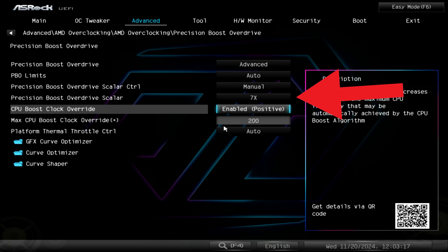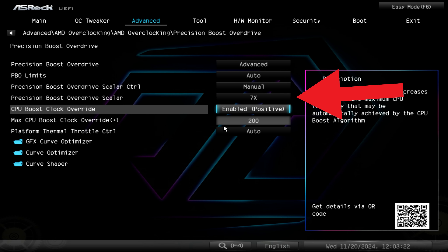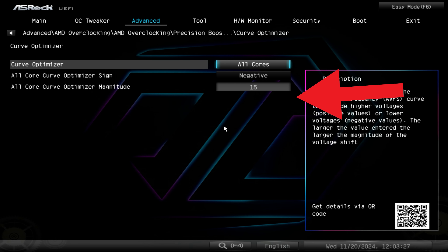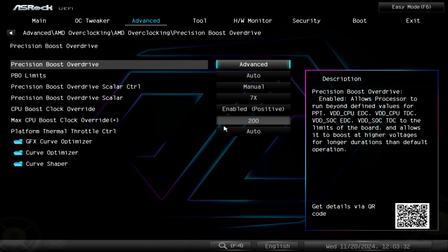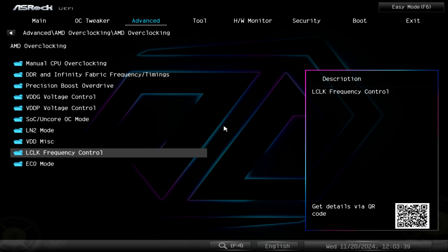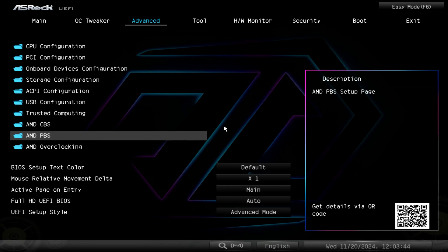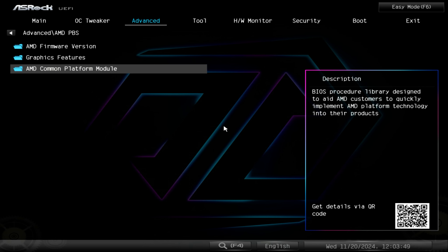AMD, for some reason, they recommended 7 to 10X, and I want to caution you guys about going anything above 2X, because this is a multiplier and it does apply to voltages. Because I haven't tested the CPU out for longevity purposes on these settings, I can't tell you if this is gonna be safe. Generally when I recommend settings, especially with overclocking, I like to make sure that my viewers are at least getting a safe experience and they're not gonna wreck their computer in any way, shape, or form.